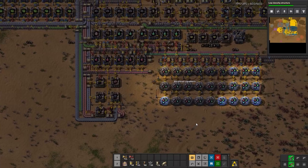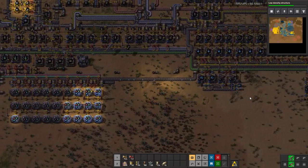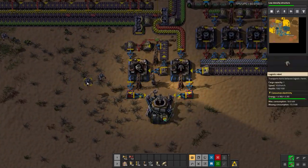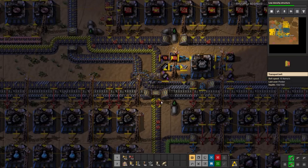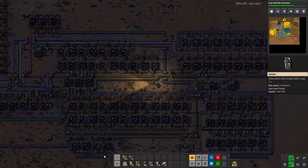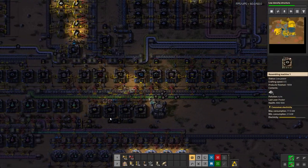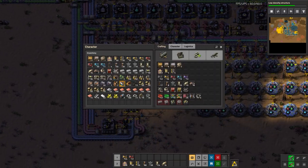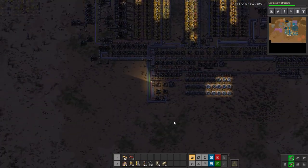Let's put down passive provider boxes here, here, and here. We'll add another roboport — come on bots, bring me a roboport. Is the module production stealing all the red circuits? That might be a possibility. Power really needs to get done. My own roboport assembler doesn't have robo coverage — let's fix that. I think everything I'm producing now has a passive provider box.